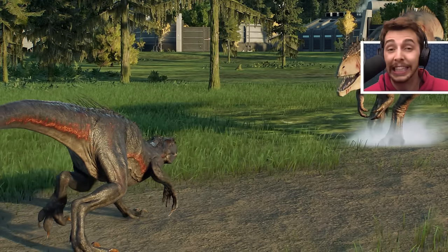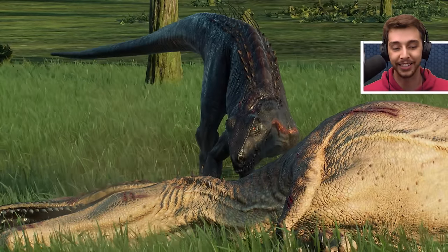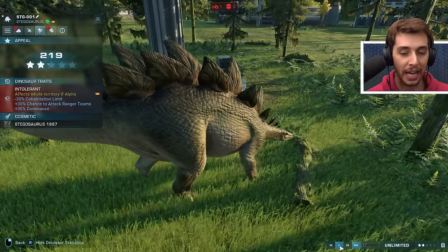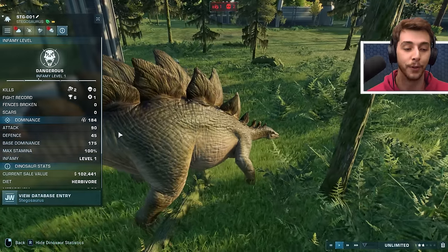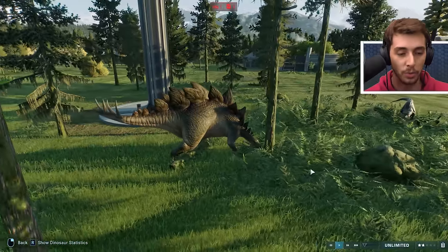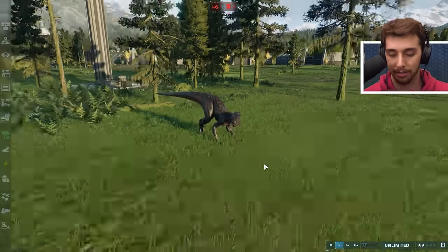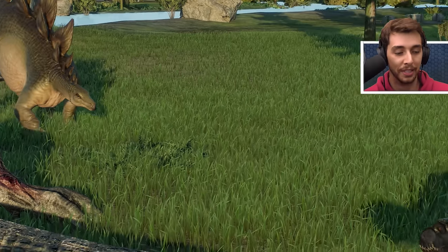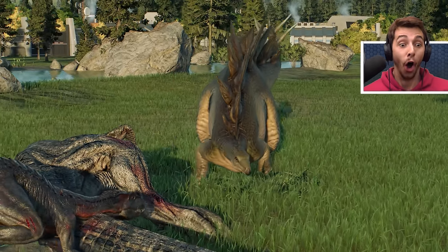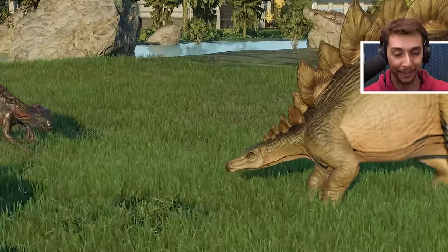Indoraptor versus Carcharodontosaurus for the semi-finals - and I get the feeling that unless Car Car can get a bite off into Indoraptor... it's great but I don't think it's good enough to take on Indoraptor. How strong and defensive it is - no wonder. And the Stego doesn't even have attack stats - it does 90 and 45 damage. But I don't believe that makes a difference. A Dangerous Stego - the hardest one in the entire world! This is a max Infamy Level 5 Tyrant that has won 23 battles and hasn't lost a single one.